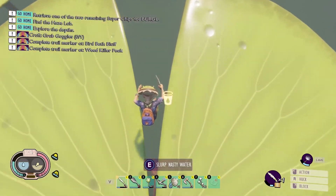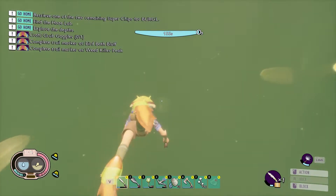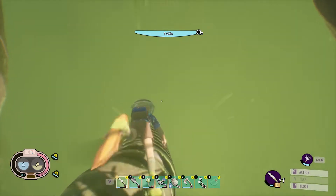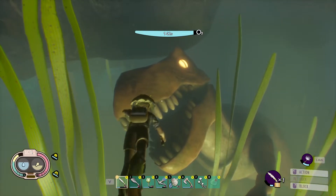Dive right off the edge directly downward and swim down until you see the black tube with a blue stripe going through it. Once you do, just follow it until you find your T-Rex discovery location.